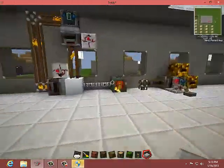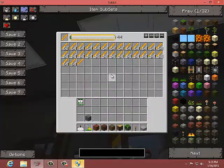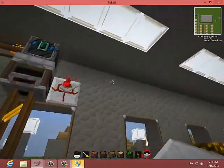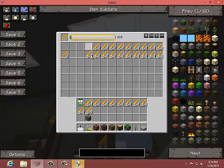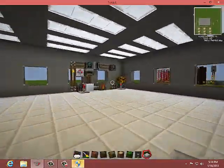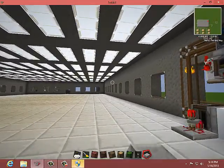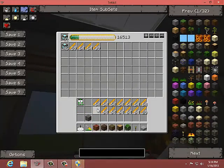Over here I just built this one a few minutes ago — this is another EMC machine. As you can see, it makes a lot of blaze rods very quickly. I'm going to have to pump that into the diamond block chest, maybe over the roof or something clever. It'll eventually be full of red matter, maybe diamond blocks.